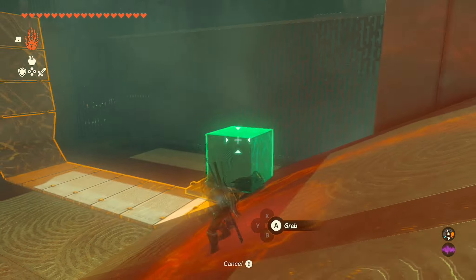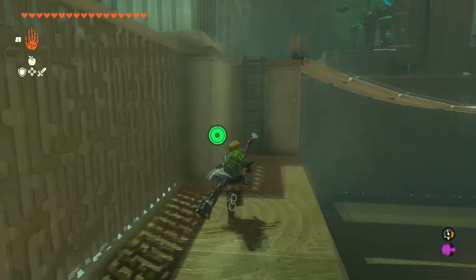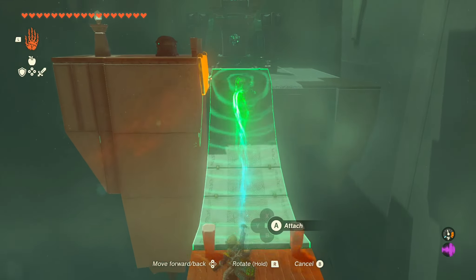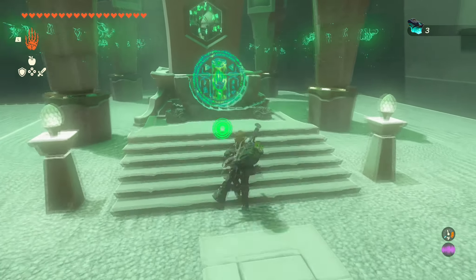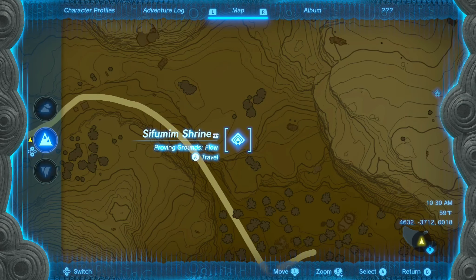After you cross that bridge you're going to want to connect this block to this bridge right here, then carry the bridge over the pole so that it hangs, and you'll be able to cross it. After that one you've got one more bridge to connect to the other tile so you can grab the chest. After you grab the chest you can leave the shrine and that's it.